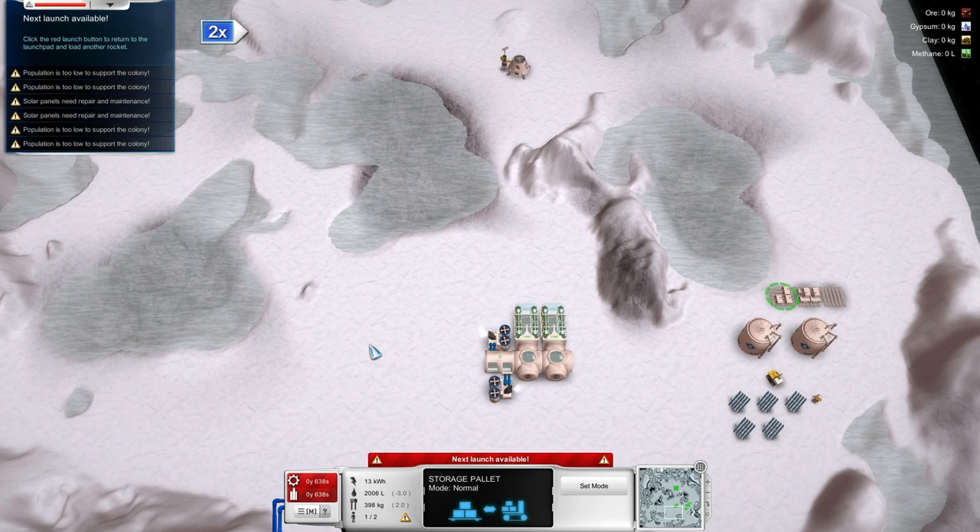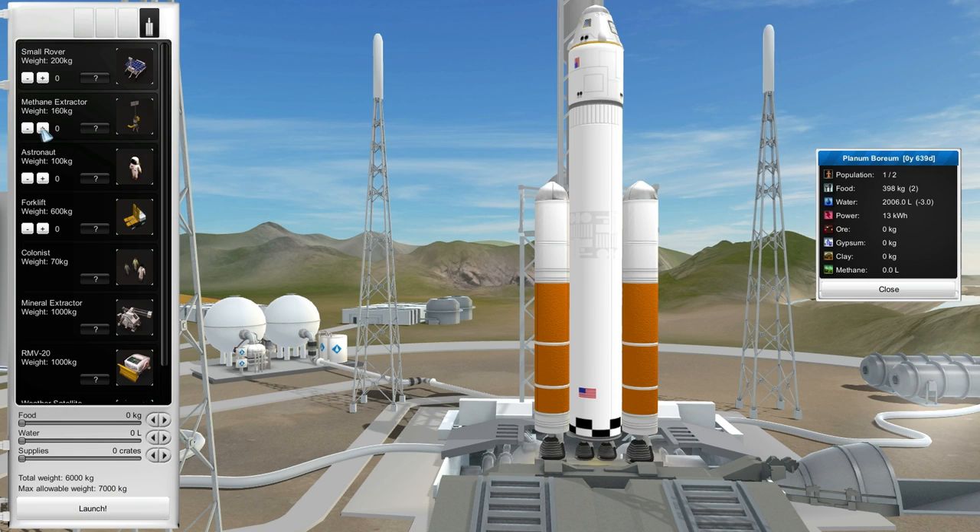They do count in Mars years, and one sol is one Mars day — so 25 hours, I suppose. Methane extractor, another astronaut. Looks like food is fine for two astronauts so far. Maybe we'll pack in another rover and lots of supplies. Sorta tempted to have a second forklift — maybe on the next round.